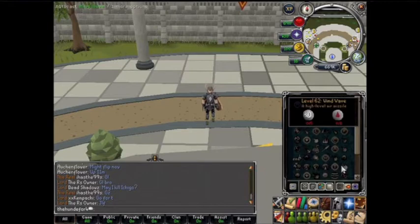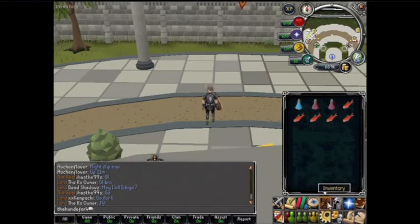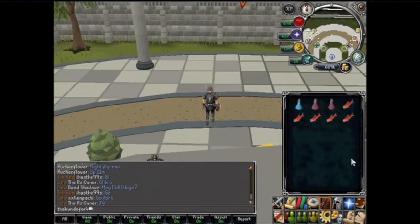First you're going to have to teleport to Taverly. I'm doing ranged because there are several safe spots, so unless you are very high defense and you want to fight them with melee, you should bring ranged to safe spot them.